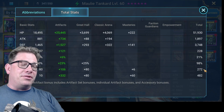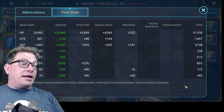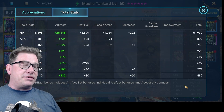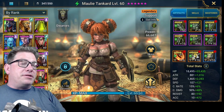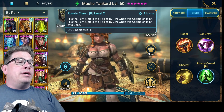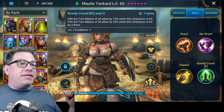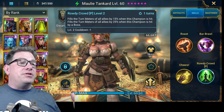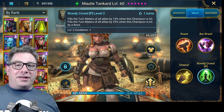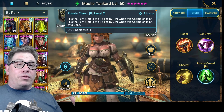Her Resist is only 272, nothing big there, and I've got her at 482 Accuracy — I'd like to see that higher, even into the 600s, since people are building high-resistance teams. The good news is her passive, Rowdy Crowd — you don't need Accuracy for this. You don't have to beat anybody's Resist. Anytime they hit you it fills the turn meters of all allies by 15 percent, which can be huge in the arena and dungeons. Take a couple hits and all of a sudden you cut in.